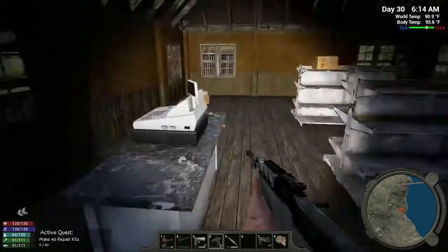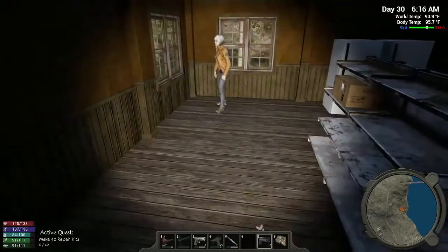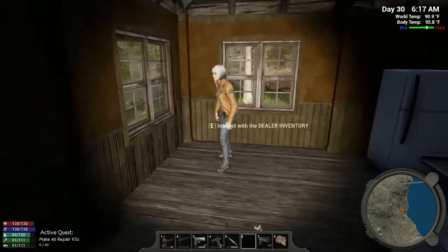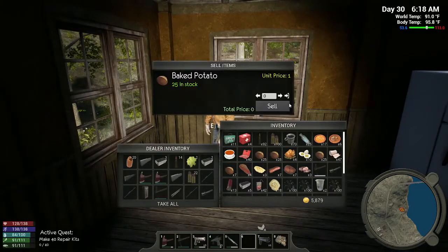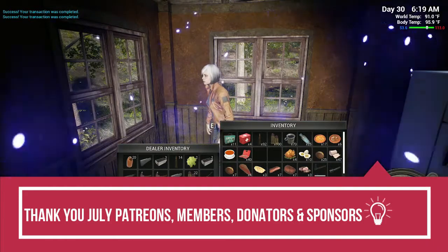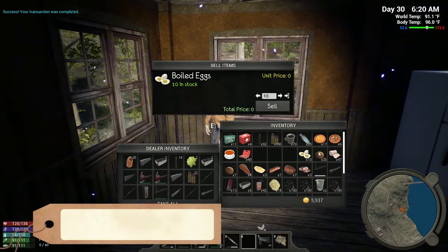Howdy y'all, welcome back to Port Destiny episode 21 of Hold Your Own, where we are going to sell some stuff to Julia. I brought the repair kits — we're going to see, for science, if I can give him these repair kits that we looted and didn't craft. Let's get all these goodies sold off to her. We're at 5929 — I should have looked before we started selling but I always forget.